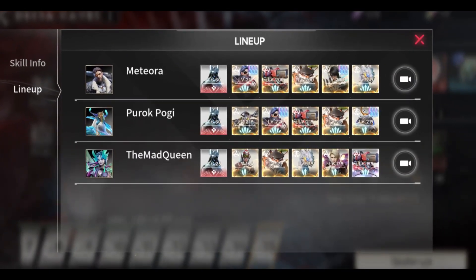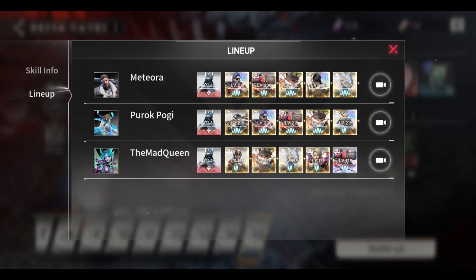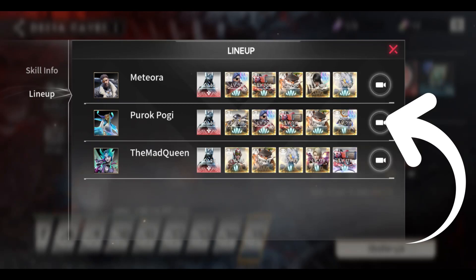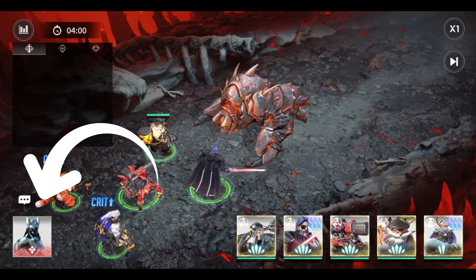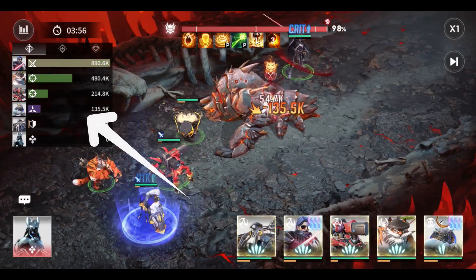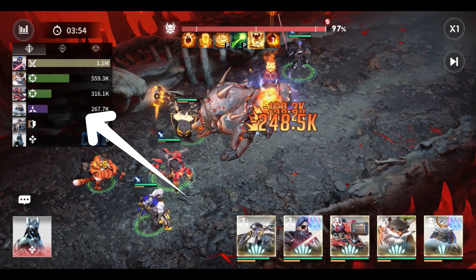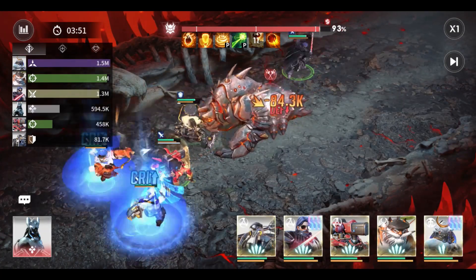There you can see the player with the best lineup and defeating the boss in the current stage. Next, if you replay the battle, you will see what commander he or she used. But the divine prototypes were hidden. At the top left corner of your screen, you can see the damage dealt by each hero, and as you can see, the hero Tailor has the highest damage.